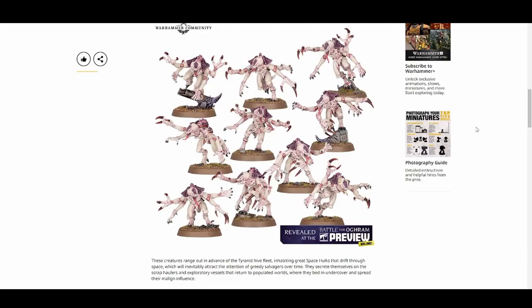First off, we have the Genestealers — one of the original models, a staple, very recognizable unit for the Tyranids. These are the revamped versions. They've got bigger claws, more menacing claws, and a defined carapace. That was something I struggled with as a painter — what actually was the carapace versus the body. Some painters treated the carapace as just a cohesive piece with no actual defined separation. But here we can see action poses with the Genestealers rather than them all being posed the same way. Some are standing on terrain, some are lunging in various different poses.